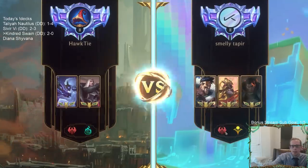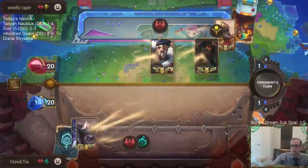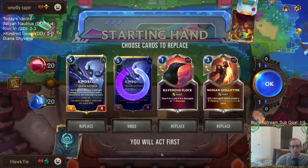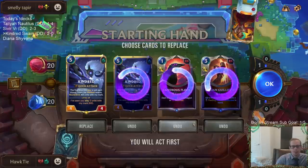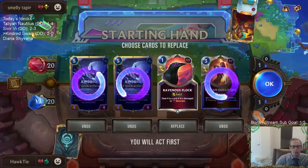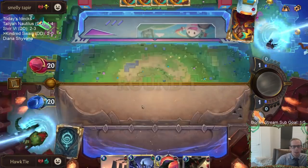Okay, we got some aggro — a bunch of aggro. Definitely mulligan one Kindred. I kind of think maybe mulligan everything. No, we should keep Flock. I want to keep a Kindred — okay, good thing we mulligan'd Kindred.